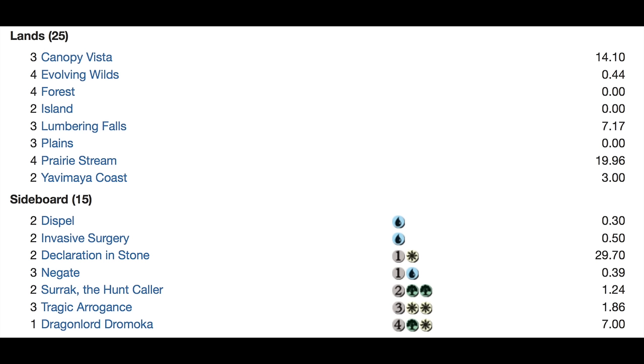I don't know what decks Harrow Caller comes in against. Three Tragic Arrogance from the sideboard and one Dragonlord Dromoka. The Dragonlords' rotation actually did not hurt — if anything it's incredibly helpful for that set. All the dragon lords are still being played, all the commands are being played. Everything looks pretty good for Dragons of Tarkir — I mind-blanked on the set name there. Anyway, it's a very expensive deck. Let me know in the comments below if it's too expensive.